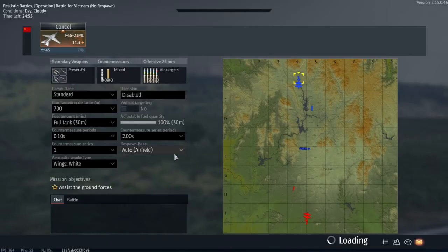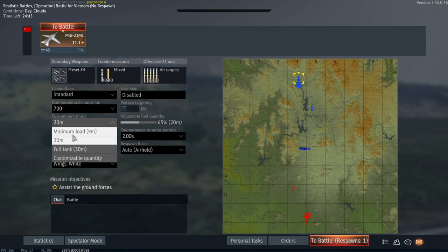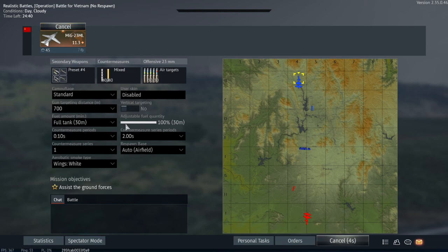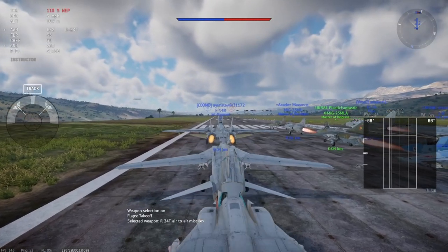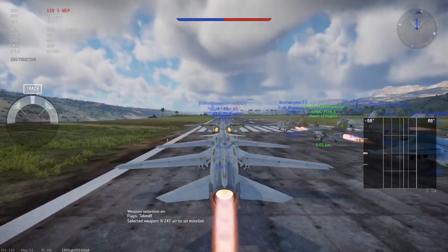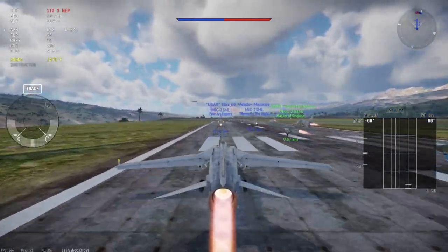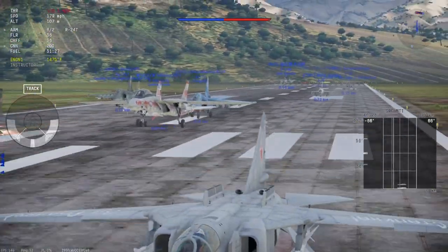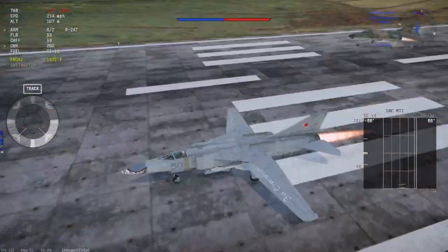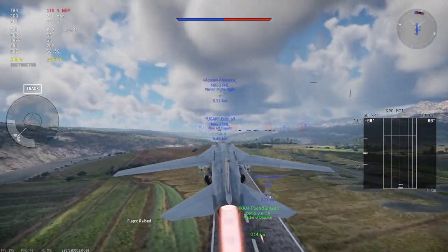We're on the Battle for Vietnam map — pretty decently sized. I'm probably going to climb up a little bit to gain some speed. I don't know if anyone else has been having this problem, but sometimes I spawn into the match with like five minutes of fuel and don't notice, so I just run out of fuel mid-match. Apparently it's a glitch with the fuel slider. We're at our tier — nothing really above 11.7, and a lot of MiG-23s on my team today.